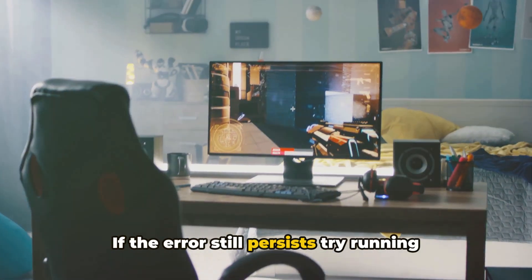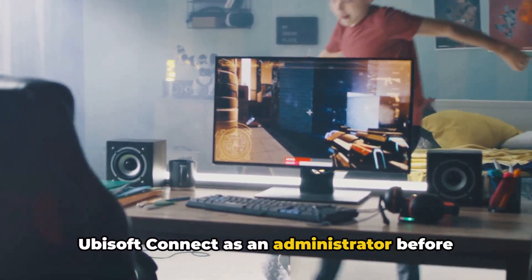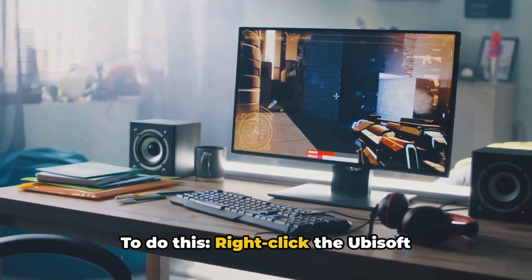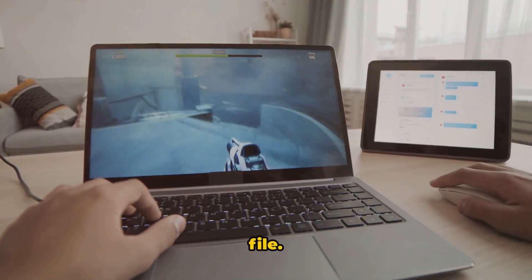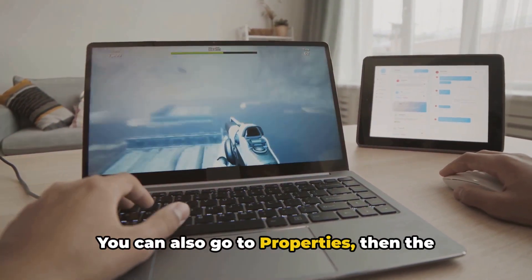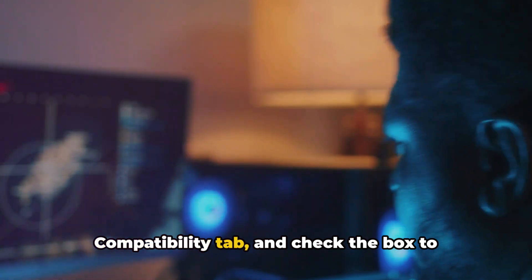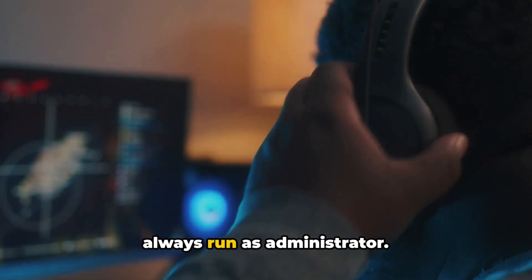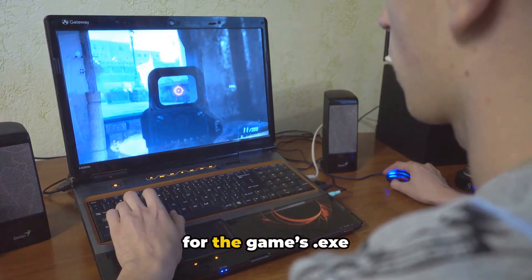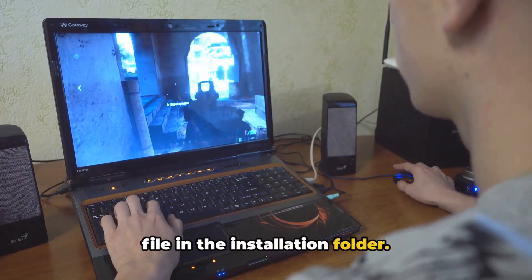If the error still persists, try running Ubisoft Connect as an administrator before launching the game. To do this, right-click the Ubisoft Connect .exe file and select Run as administrator. You can also go to Properties, then the Compatibility tab, and check the box to Always run as administrator. If this doesn't work, try doing the same for the game's .exe file in the installation folder.